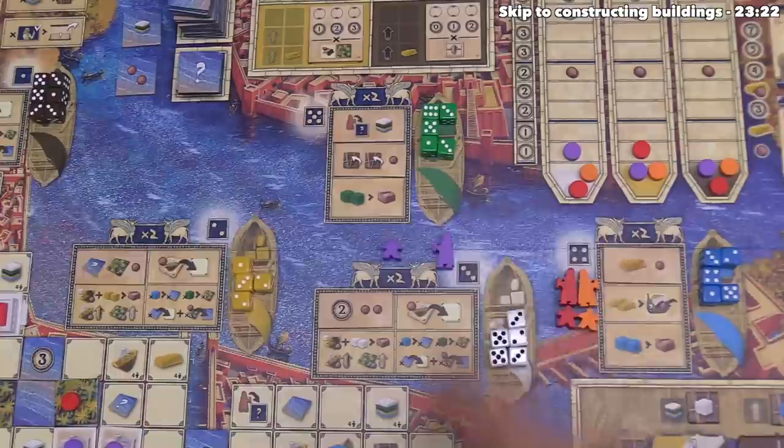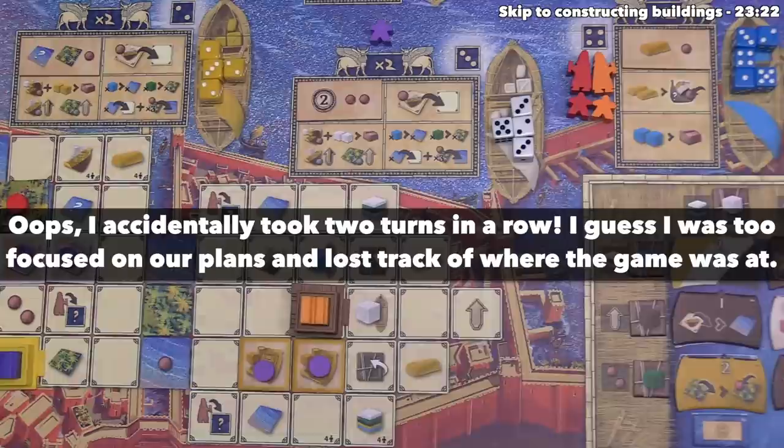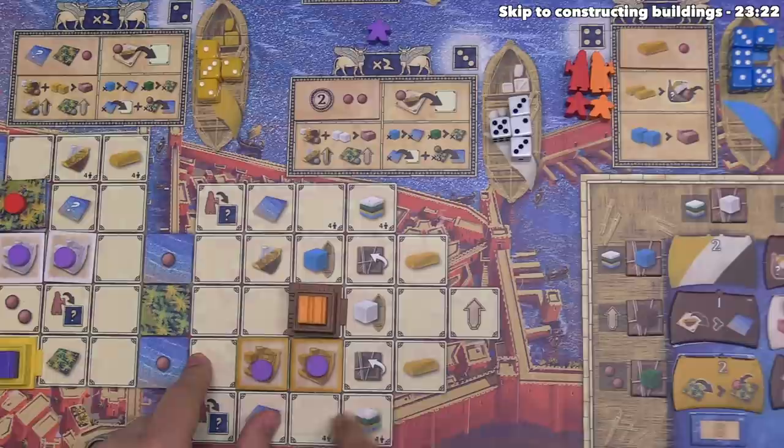Orange takes a value-five die, sending their architect to the ziggurat district, gaining a white resource. They can take actions, starting with placing another project tile. If placing a yellow tile, it would have to go adjacent to the existing ones. Instead, let's put a white tile down right over here. A brown tile can't go on that location because yellow would have to go adjacent to existing yellows, and a brown tile can never go next to a brown building. So they place a white project tile and put a claim token on it.